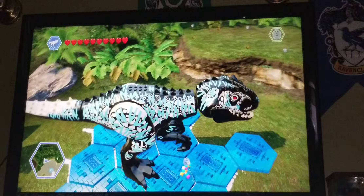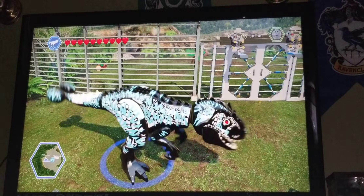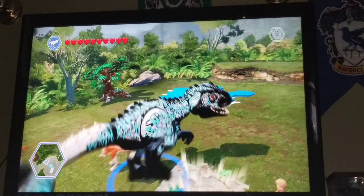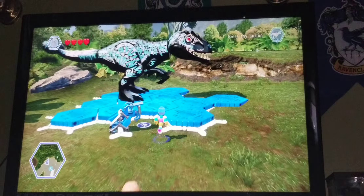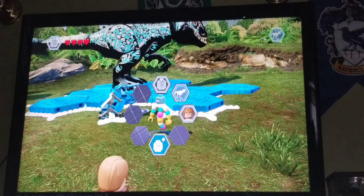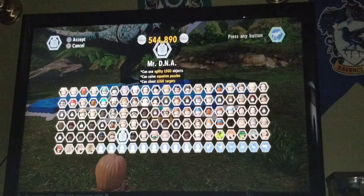Moving on to the final one — we have the indominus rex hybrid right here. It's basically the exact same indominus rex with different colors and it has like an ankylosaurus club. I don't have to go over the indominus rex one too much since it's basically the same as the regular indominus rex. But I will go over the compsognathus hybrid.